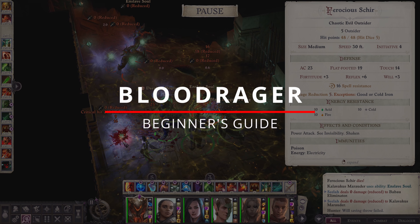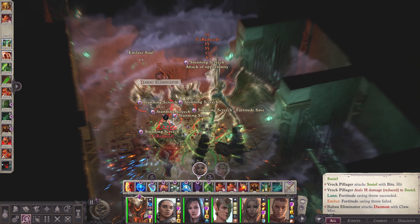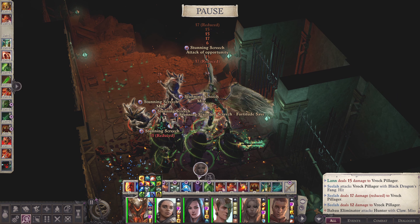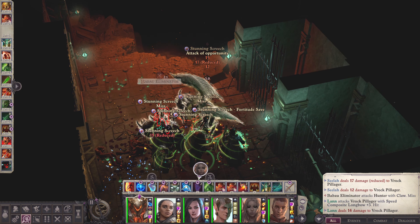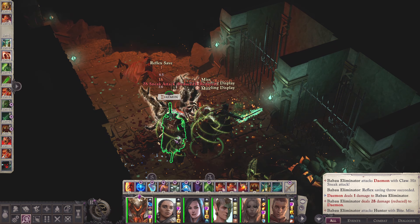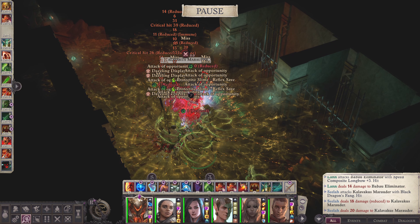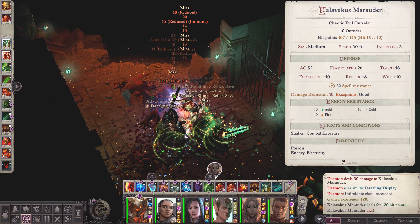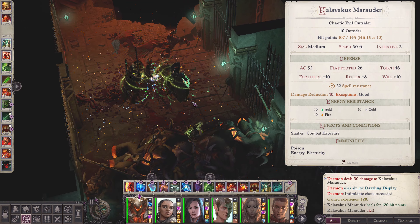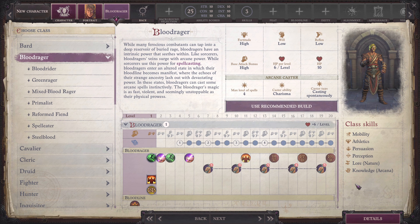Blood Rager's veins surge with arcane power. While Sorcerers use this power for spell casting, Blood Ragers enter an altered state in which their bloodlines become manifest. In a Blood Rage state, they can cast arcane spells instinctively. Their place is in front of the battlefield, supplying tremendous martial force bolstered by a trace of arcane magic. Blood Ragers have high fortitude saves, but low will and reflex saves.